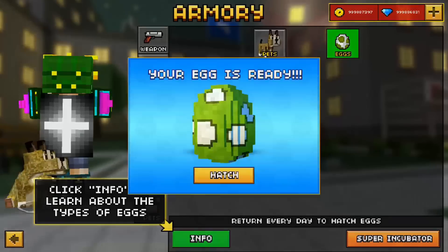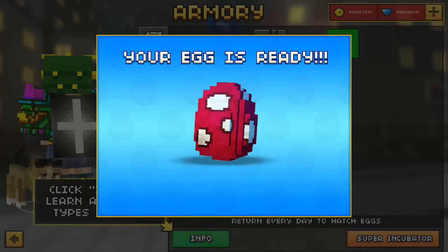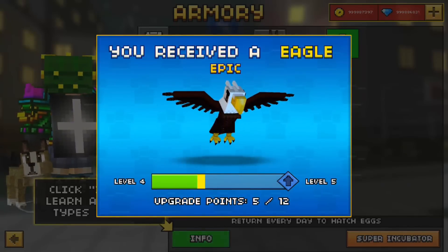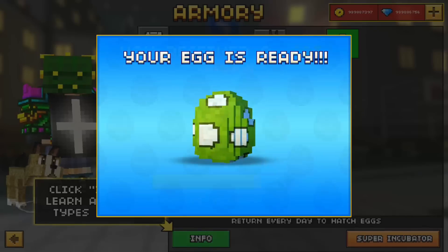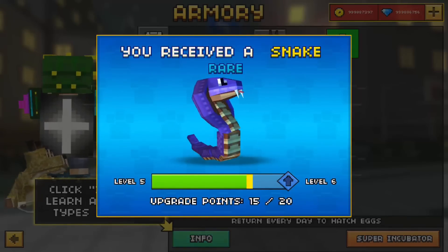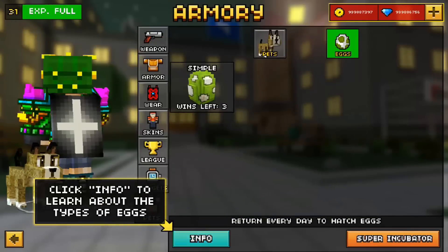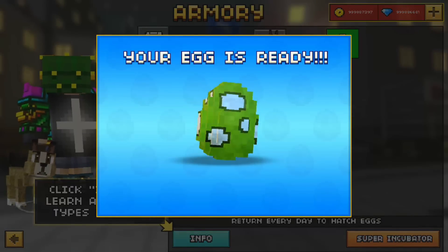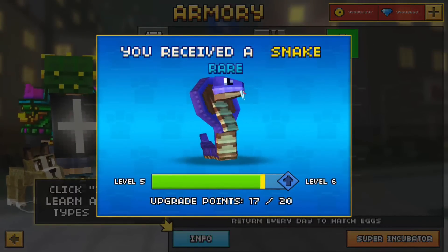I got a snake. Hatched three more eggs — come on, give me something good. Uncommon bat again. I got an epic eagle! Fun fact: the eagle was actually the first thing I ever got when the egg update came out. I didn't even know what it was — I was like, oh cool, I got an eagle. Comment below if you've ever gotten a legendary on your first try.